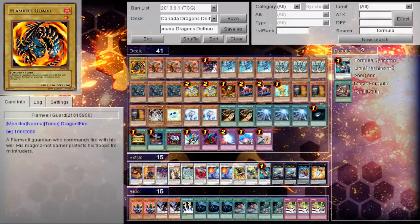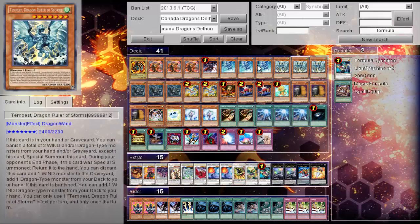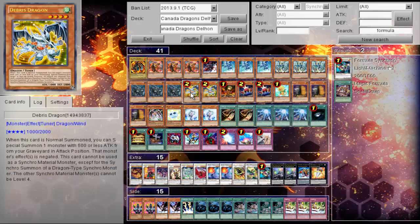Try to keep in mind that we're asking for a rate-and-fix kind of thing, and tell us what you think. Starting things off: one Funnybull Guard, triple Blastoise/Gores, triple Tidaltempest, triple Tempest, triple Redox, and then double Debris Dragon.